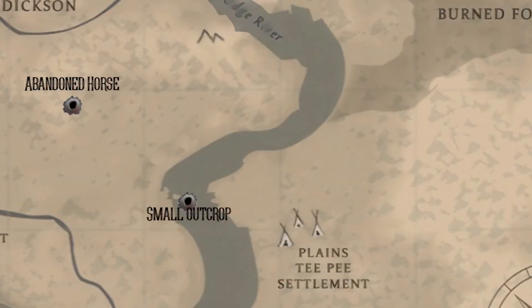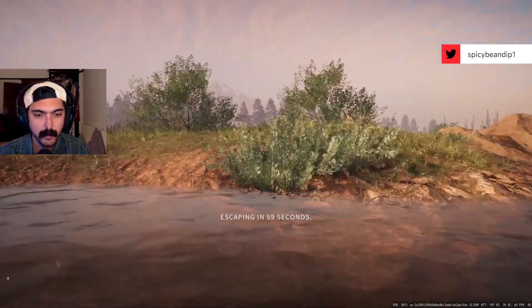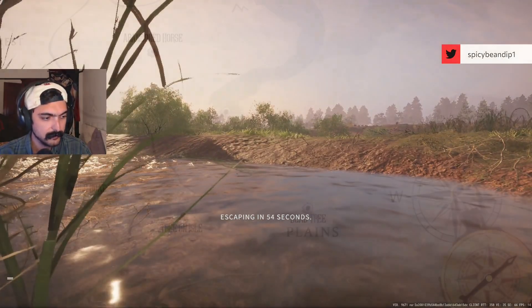Small Outcrop is the land bridge between the teepee settlement and the plains teepee settlement. You see this one taken often, especially by people who just hit the teepee settlement. It's free of charge and also on a timer.